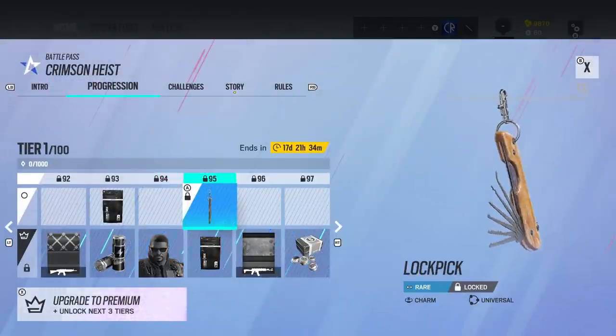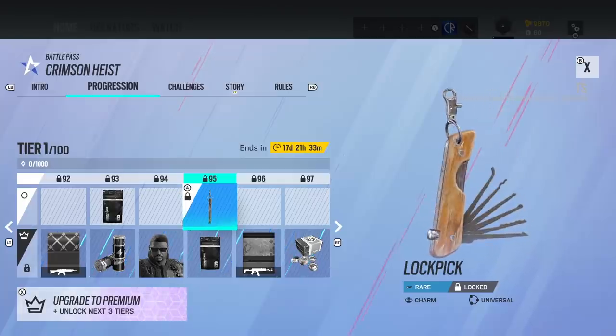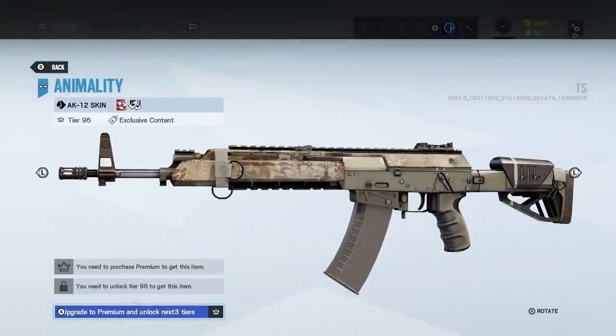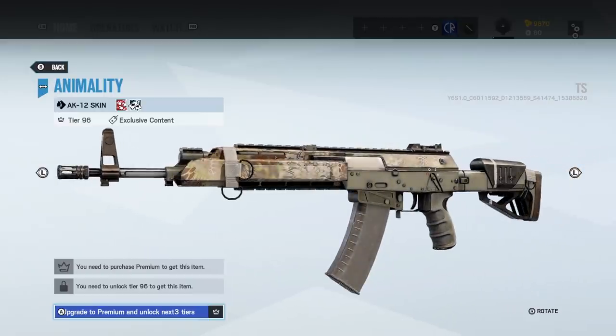And what's this charm here? Lockpick — yeah, that's pretty cool. That is very nice. Is that a 3D skin? Because it looks a little bit different shape-wise, but I don't entirely know. Not bad either way.